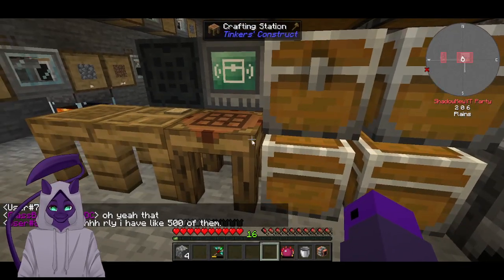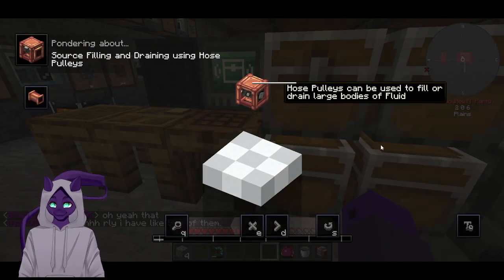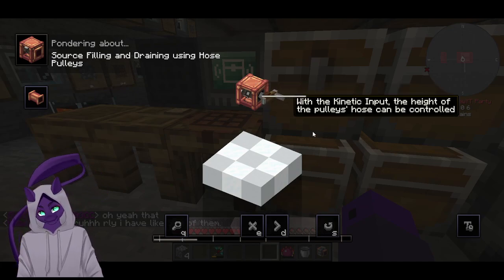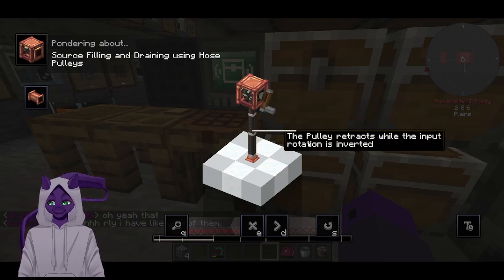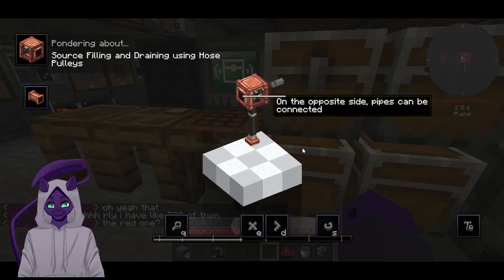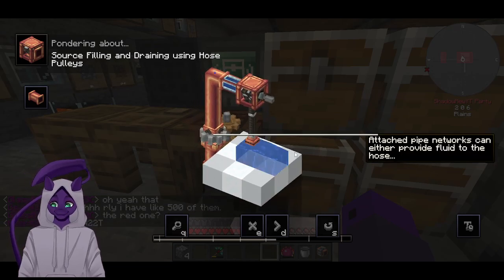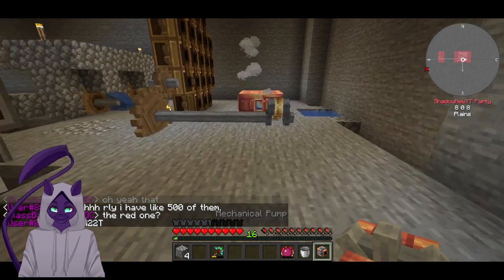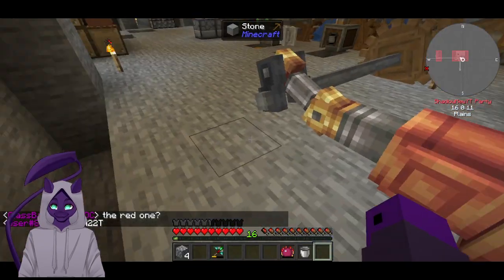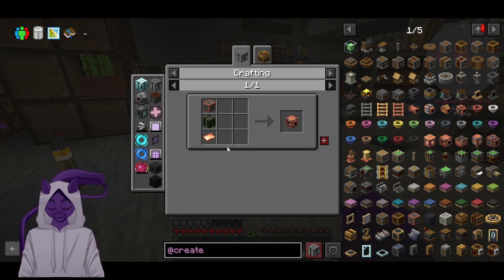Hose pulley — can be used to fill or drain large amounts of fluid. Connect the height of the hose pulley while the input is reverted. On the other side the pipe can be connected. So as long as we have a pipe right here, we just have to make it so it sucks in. The hose pulley — where was it? It takes kelp.